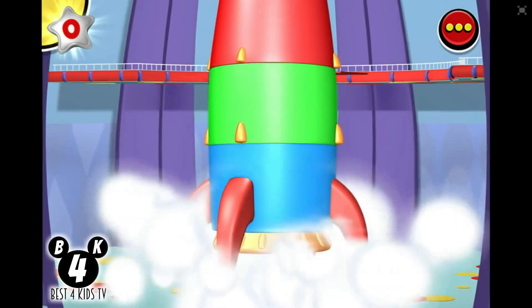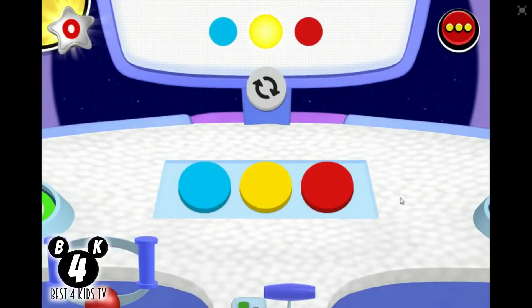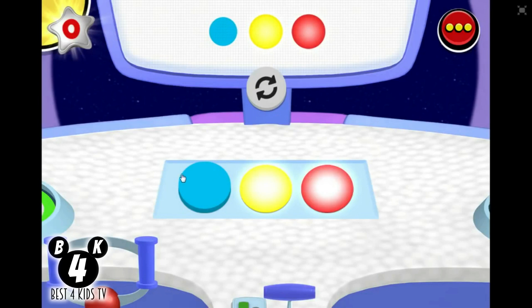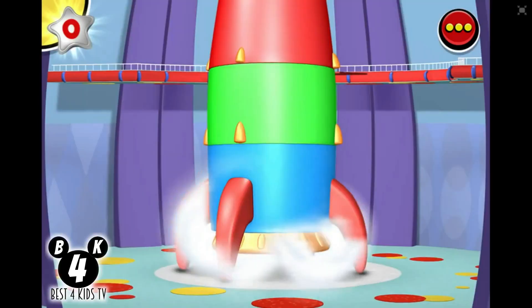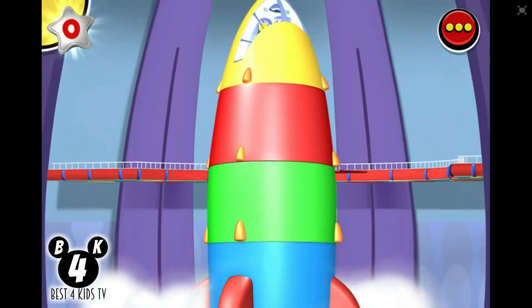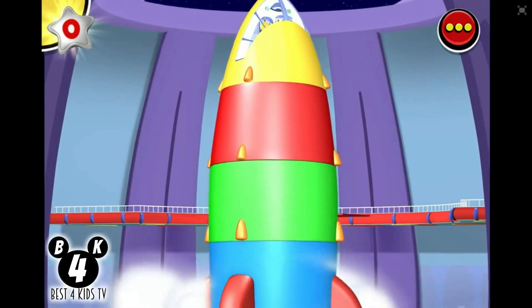And the last part too. We need to place the circles: yellow, red and blue. Right. It's completed. The spaceship will start in 3, 2, 1, GO!